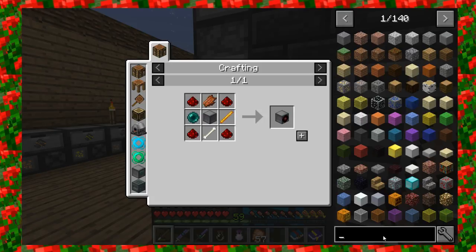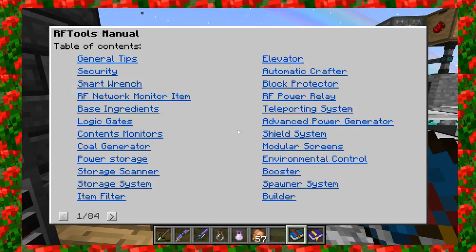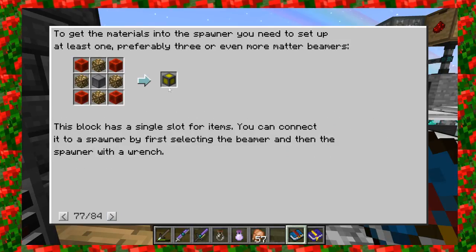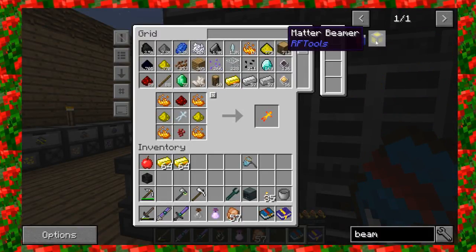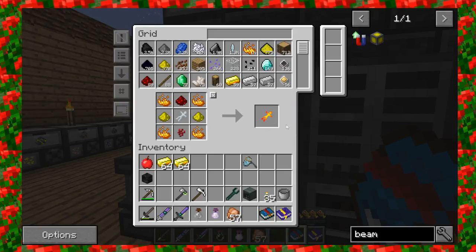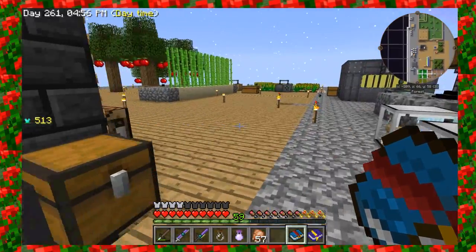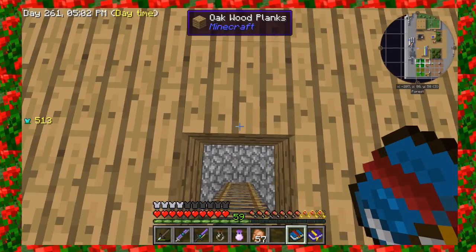With your spawner, you also need what are called matter beamers. The RF Tools manual told us we need spawner beamers. Let's go over here and look at the recipe for the matter beamer — it just requires four blocks of redstone, four glowstone, and machine frames. You can see we have the three machine frames. In order to work with these items, let me go back down. I'm going to have to make some elevators because I'm having trouble with ladders these days.